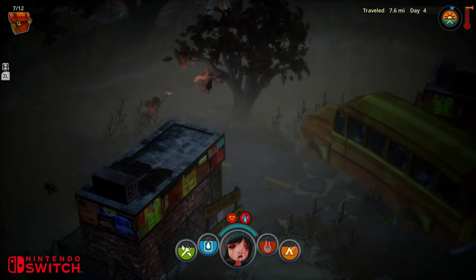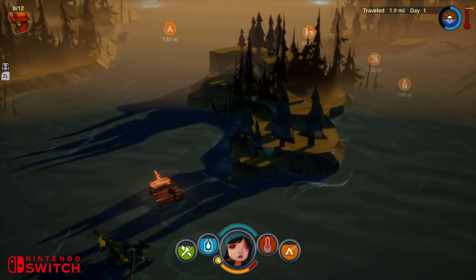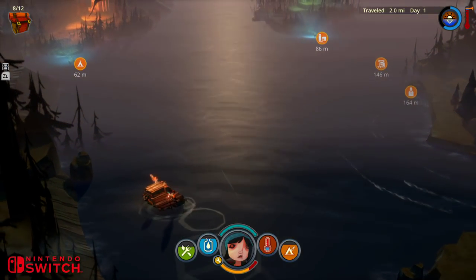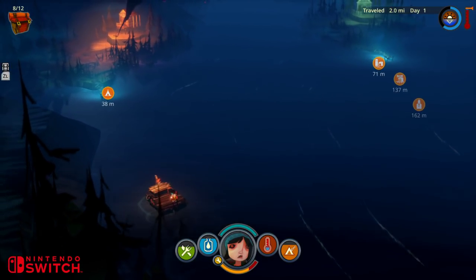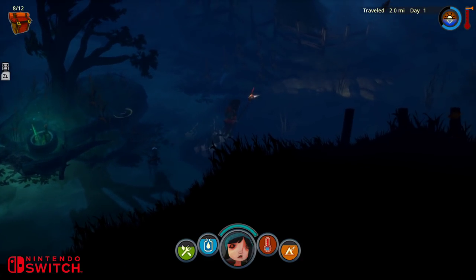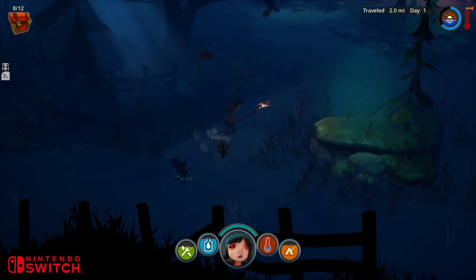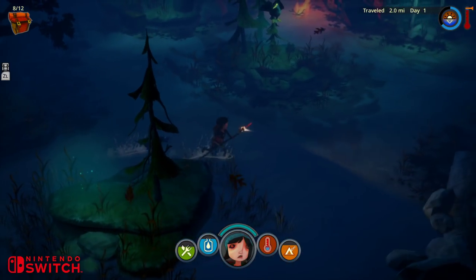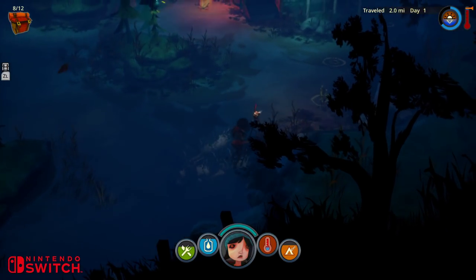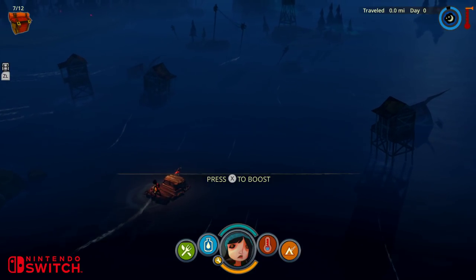And today we're looking at The Flame in the Flood, another title also using Unreal Engine 4. Developed by The Molasses Flood, this roguelike survival adventure sees players exploring land ravaged by intense flooding, leaving behind a bleak landscape of ruined towns and other stranded survivors. It's a simplified survival game combining essentials like looking for food and water, crafting items and exploration — a streamlined experience that can be comfortably played in short bursts, making it a great fit for Switch.